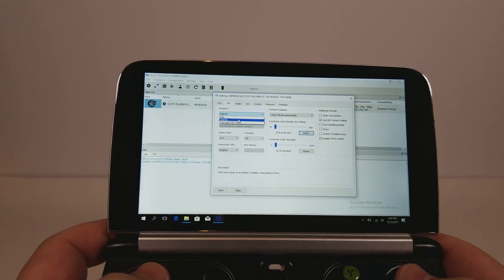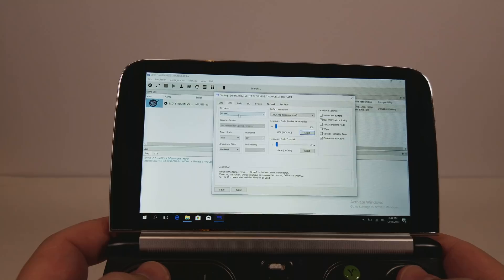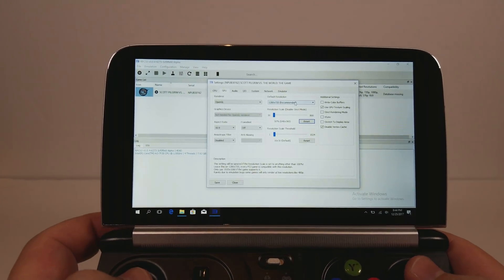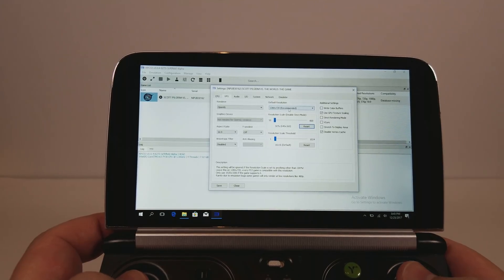D3D12 says 'do not use,' so I won't. Apparently it supports Vulkan, but it's not showing up as one of the renders. Even though I do have 1.0.62 API on this Intel driver, it may not be perfectly stable — so maybe that's one of the reasons. I'll go into the RPCS3 Discord and mention it and see what's up.